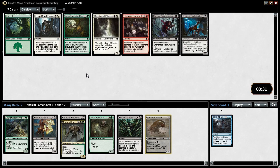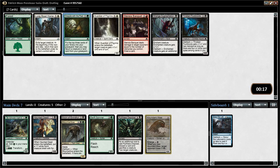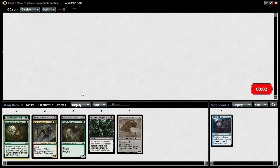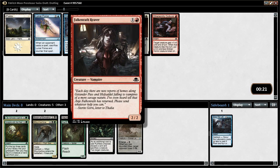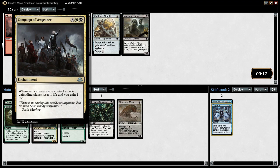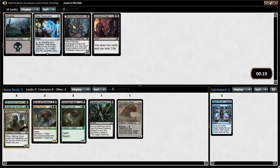Grapple with the Past is interesting — mill three then get a creature or land back from the graveyard, so it helps turn on delirium. Otherwise we're looking at Thraben Foulbloods, which is reasonable but not insane. I think I'll take Grapple with the Past for delirium possibilities plus grinding out some value. Next pack not much — Falconrath Reaver is the best card. We can take Displace in case we end up splashing, but probably not. Campaign of Vengeance is decent in an aggressive black-white deck but that's not really us, so we just take Wailing Ghoul — a two-drop that fills the graveyard.